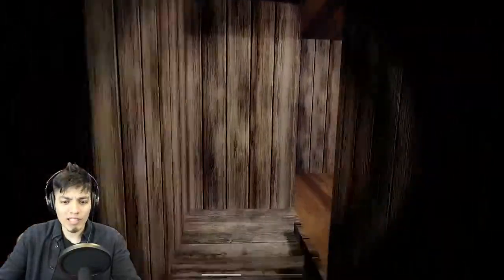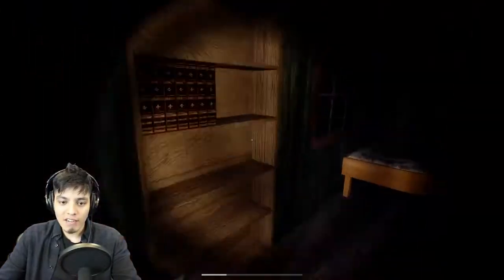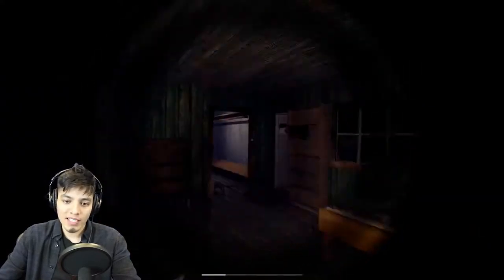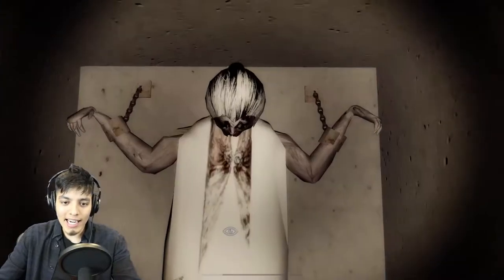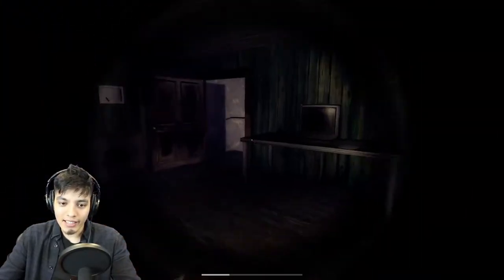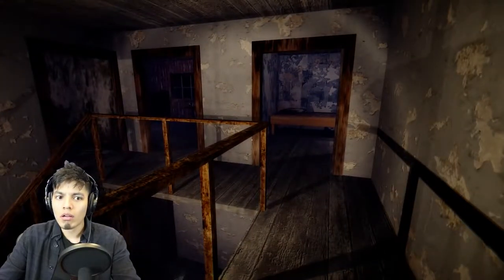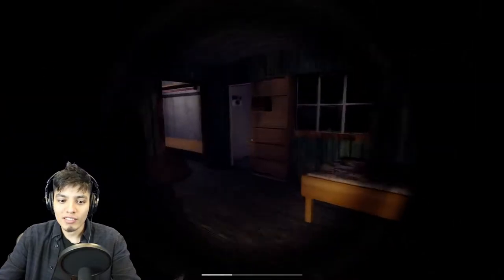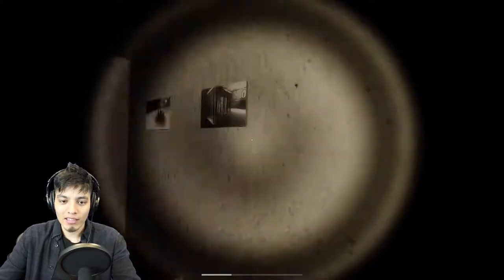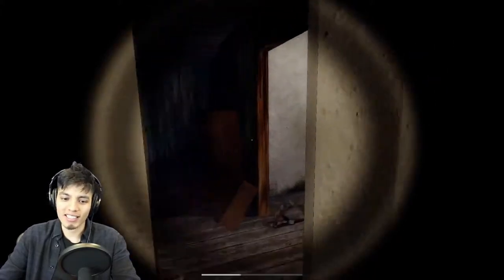Now let's go use the Master Key to get out of here. Oh, I forgot to open that door — let's just do it for old times' sake. Hey Granny, how's it going? All right, see you later alligator! Okay, I think Granny moved from there. She's gone. My turn to go — Granny, where are you at? She's not gonna catch me. Let's get out of here.